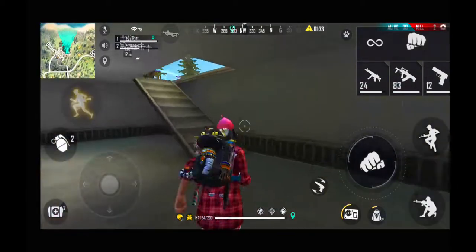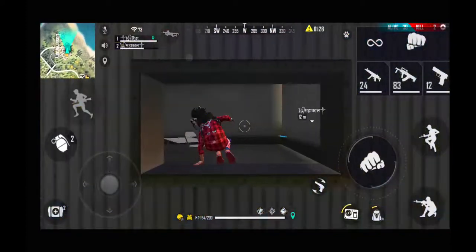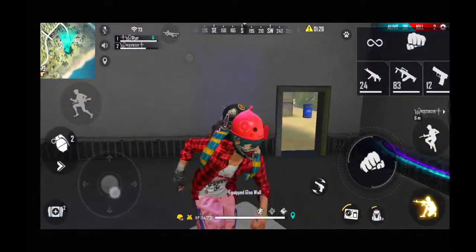Aim position means that you have to know where to keep your aim on the enemy and where to keep it — you need to understand all of this. First of all, auto headshot is good, so let's try to understand it.